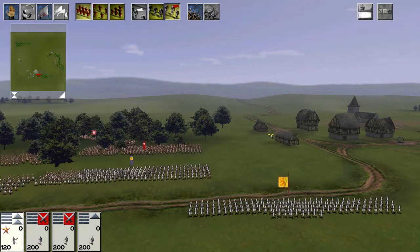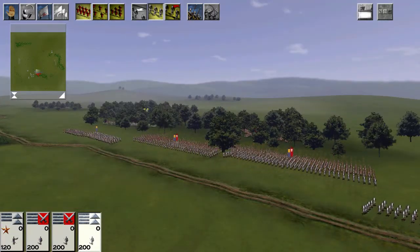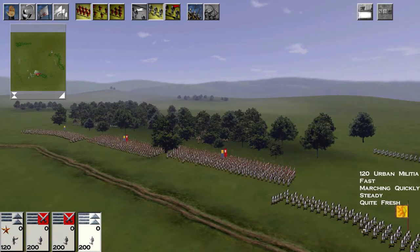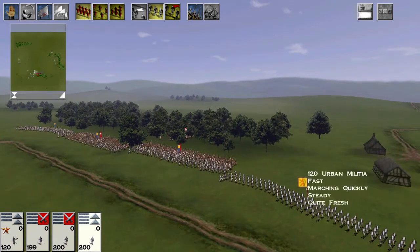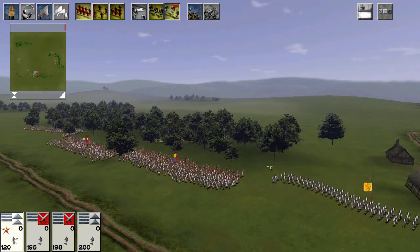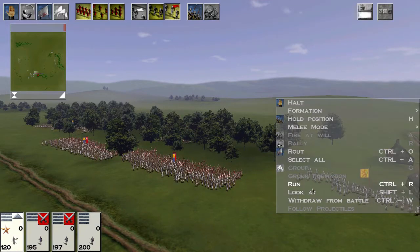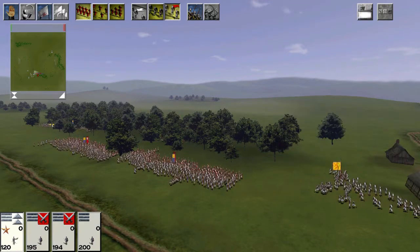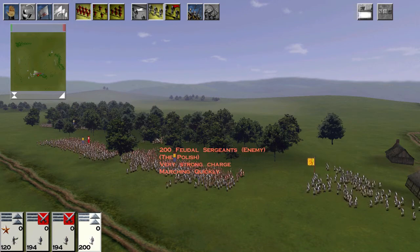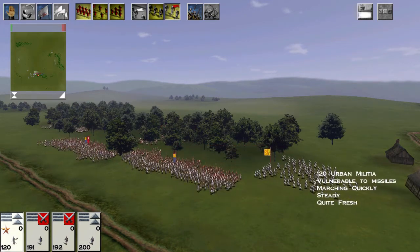Now repeat the test, but with a unit of urban militia as the flankers. Remember that in campaign, the urban militia are actually more expensive, and in multiplayer they're the same cost. You can see already that the slower speed is making a big difference — the urban militia are taking a long time to lumber into position.